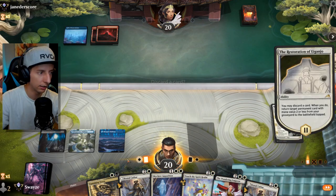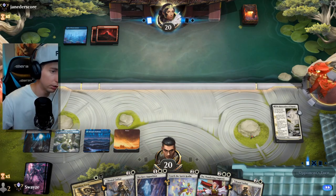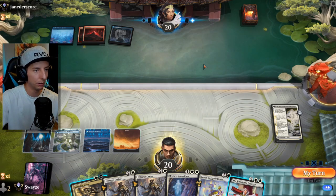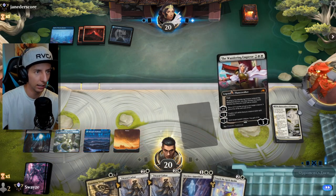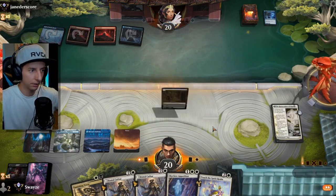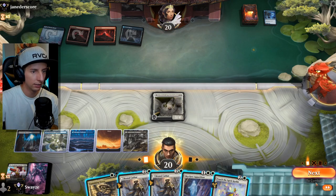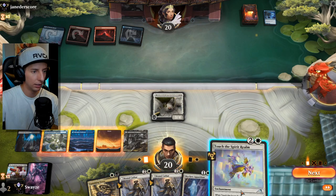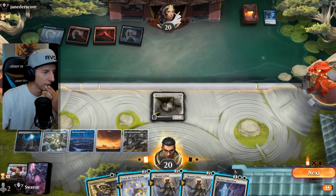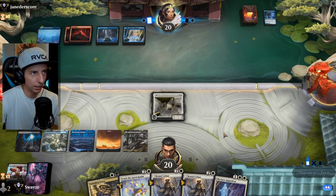Nothing to play right now — let's decline and get the Wandering Emperor out next turn. Wandering Emperor into two 2/2 tokens, get some pressure going. Opponent is running Jwari Disruption — gotta be careful. Since they played it as a land, I'm feeling confident. They had a second one though. Got our second black source, which is nice.